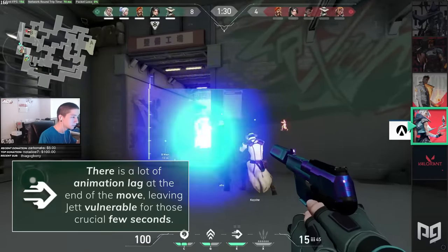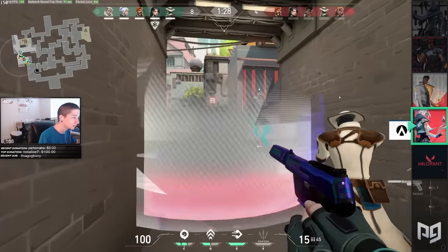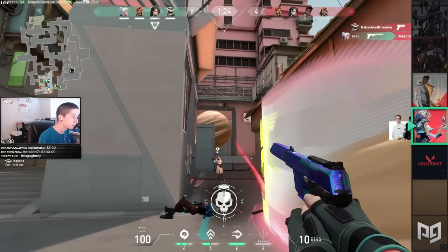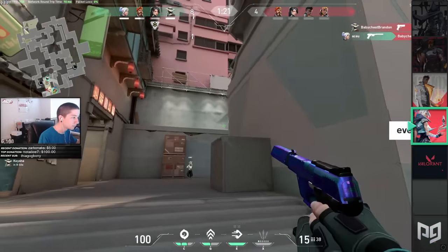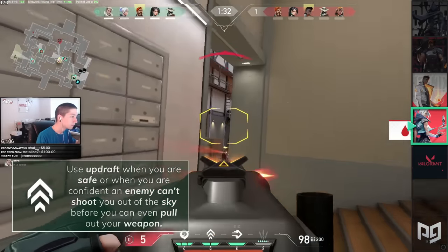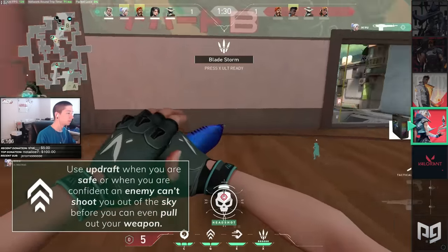Jett's updraft ability is another great movement tool with some unfortunate downsides. With updraft, Jett can get into a lot of angles other agents couldn't dream of, but just like with Jett's dash, there is a lot of end lag on it. Make sure to use updraft when you're safe or when you're confident an enemy can't shoot you out of the sky before you can even pull out your weapon.